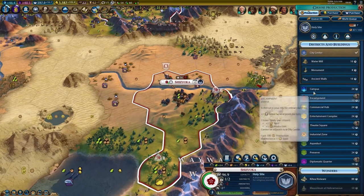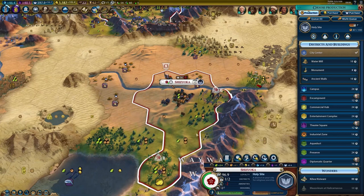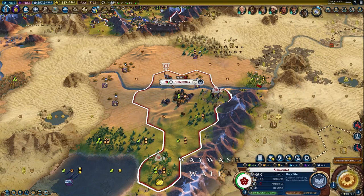You can see it with 4 population — now you can build a second district. So we went from population 1 to 4 and from 1 district to 2 in just 2 turns.